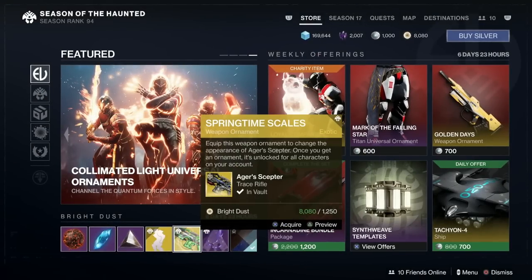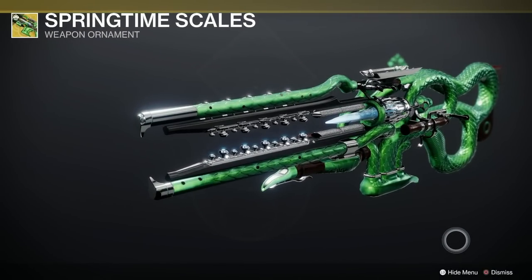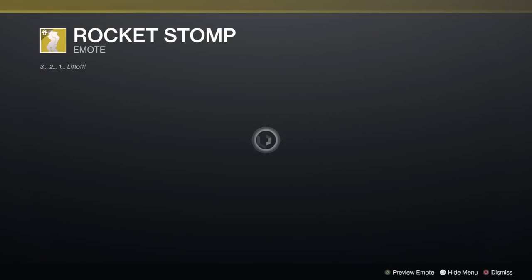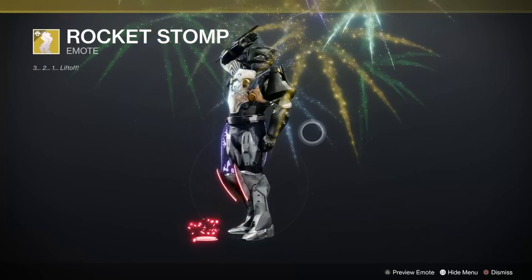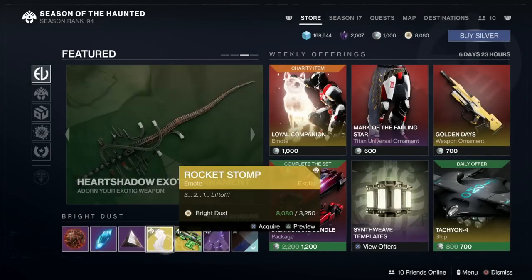We've got the Springtime Scales, now this is for the Aegis Scepter — makes it nice and green and basically looks like a dragon, which is fantastic. That's rather nice. Then we've got Rocket Stomp — oh that's quite cool, I do like that emote. Very sexy indeed. 3,250 bright dust — bloody hell's bells.